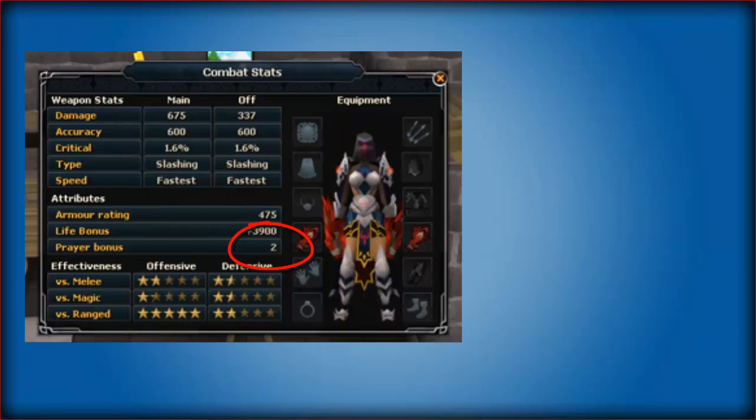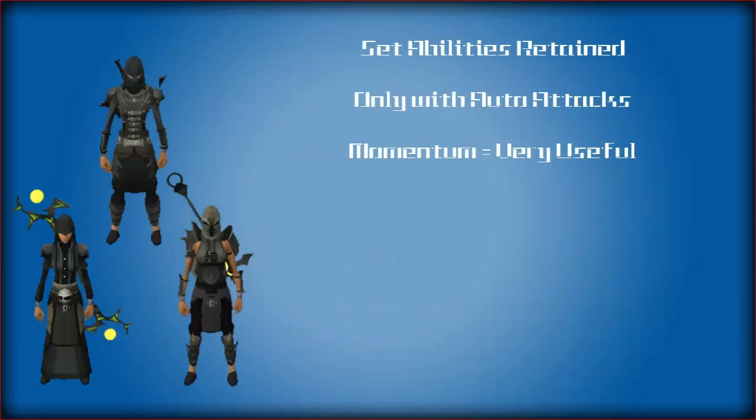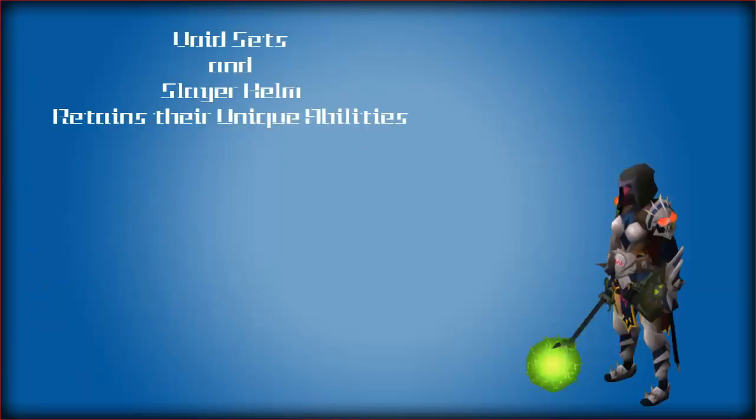Prayer has been added back to armors in the game, so you will have prayer bonuses again. Berserker rings retain their abilities, but they only work with auto attacks, which means Momentum will be a good ability to use with them. Void sets and slayer helms retain their unique abilities.